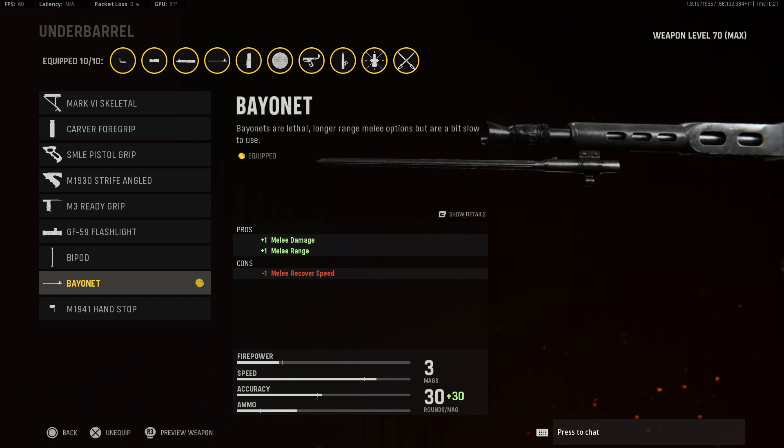For the underbarrel, go with the bayonet. You really don't need anything to aid in recoil, and this thing has saved me multiple times when I push too far and can't get a reload fast enough.